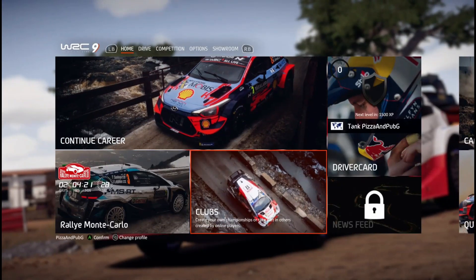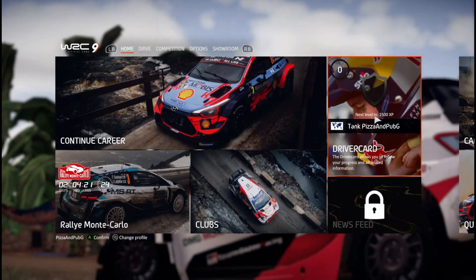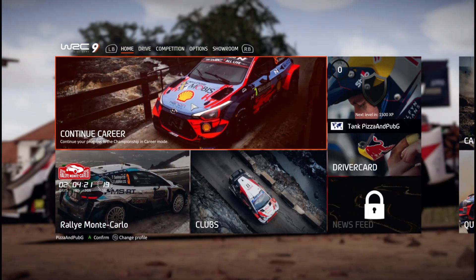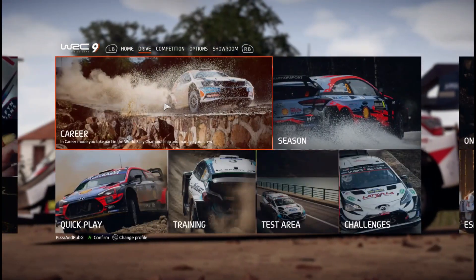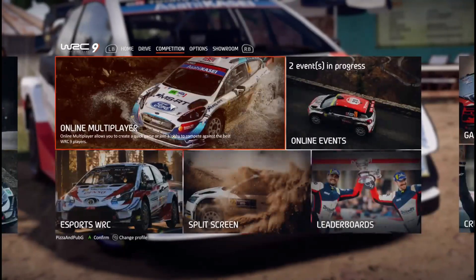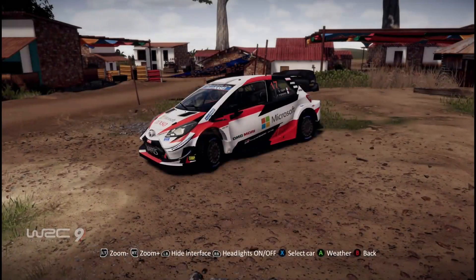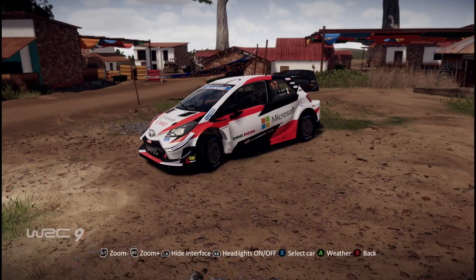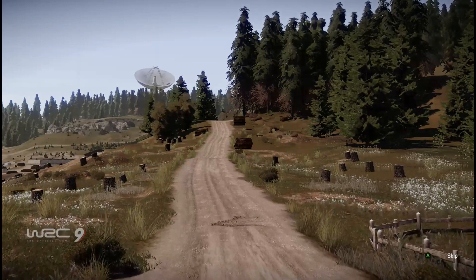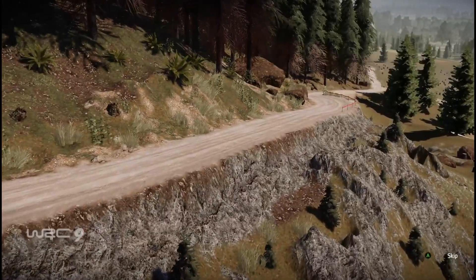You can do clubs online where you can create your own events and your friends can race, there's online races where you compete for times and see them on the leaderboard, there's quick play where you can play split screen with your friends, and test runs where you can see how different vehicles work.